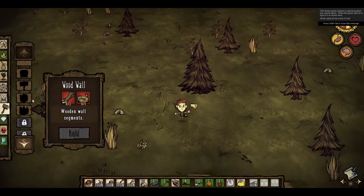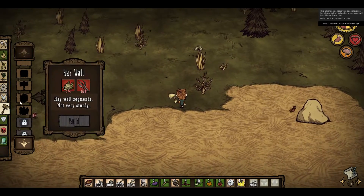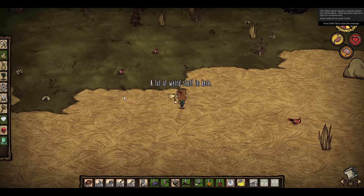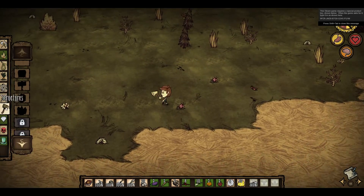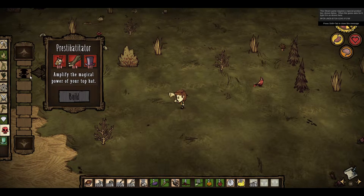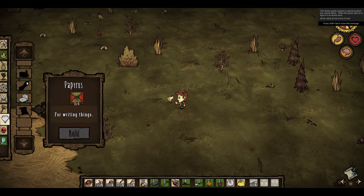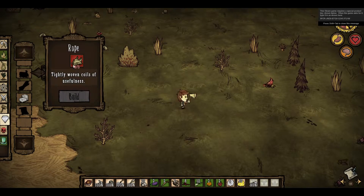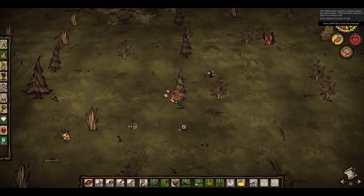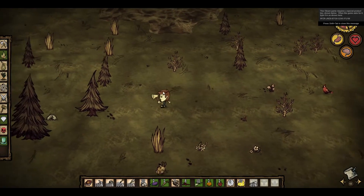I've heard that you can actually make different stuff with each journal. I've got Journal 3 right now. There ain't nothing new in the magic tab though - I thought there would be, it would make sense. Let's just chop down this tiny little measly little tree right here. It'll probably only give me one - it's good though.